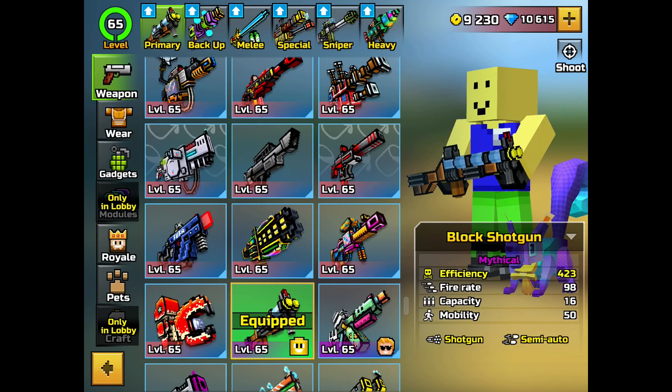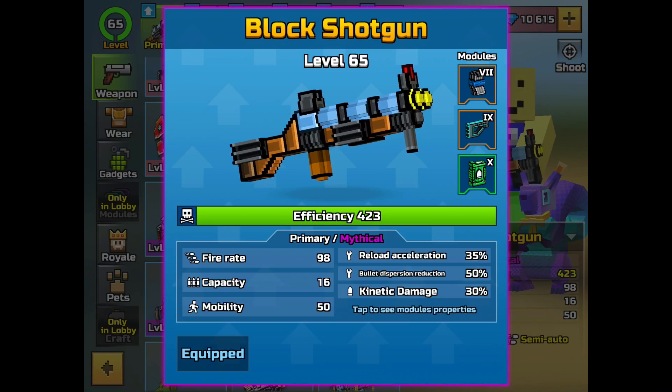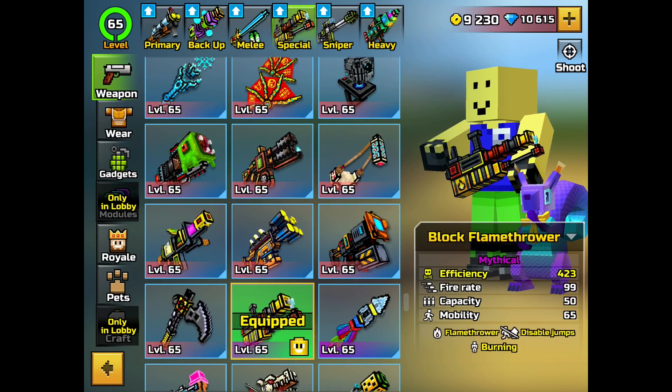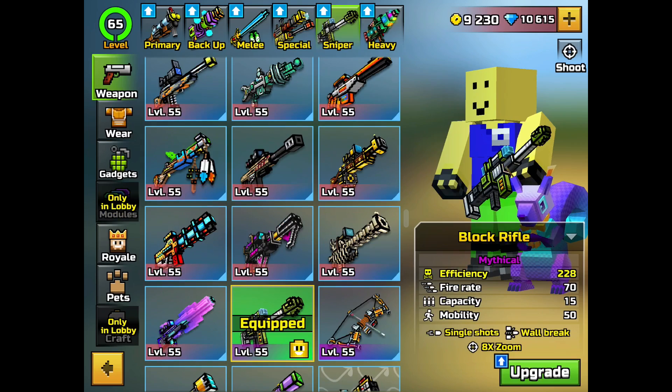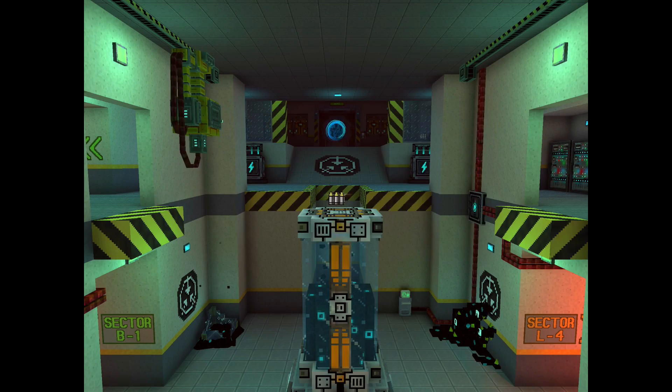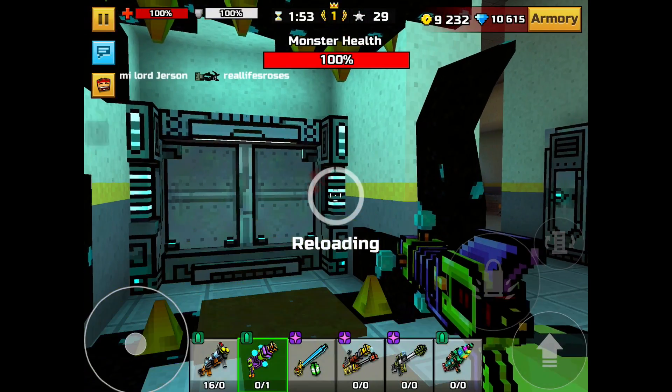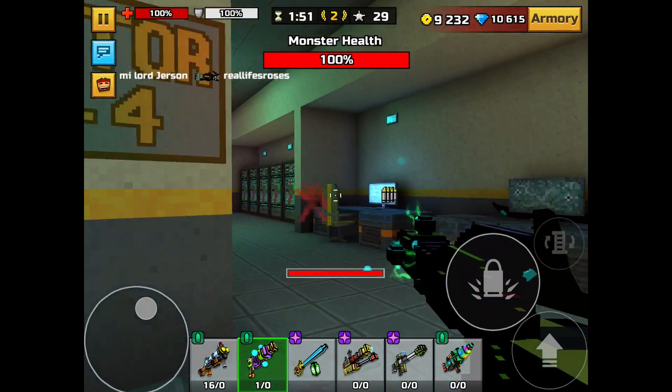Now for the third way which is blockman set and pew blaster. Pew blaster turns the monster into a beetle so you can one shot him with any weapon. Blockman set is important so it restores ammo for pew blaster when you spawn. Keep holding pew blaster for it to restore ammo. Full alien general set would also work.